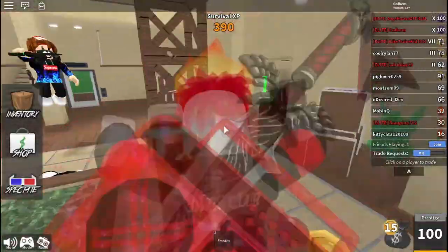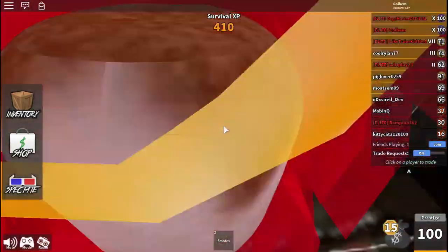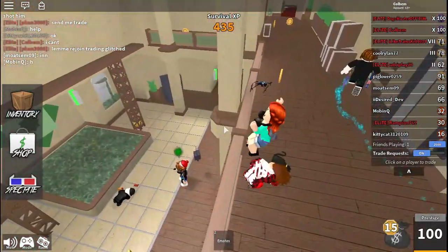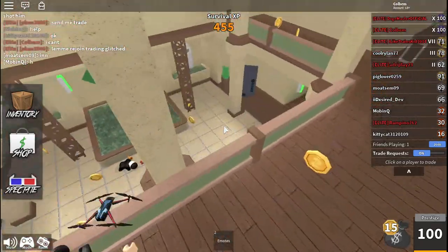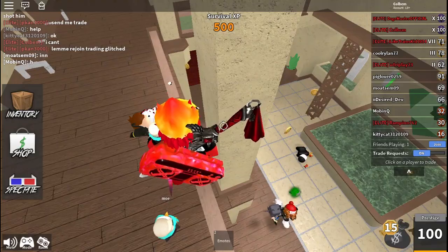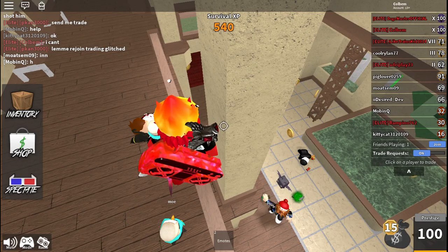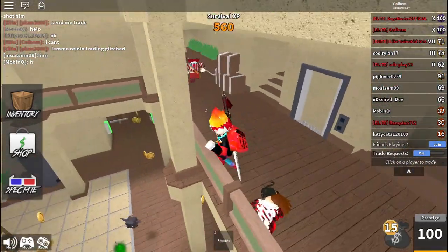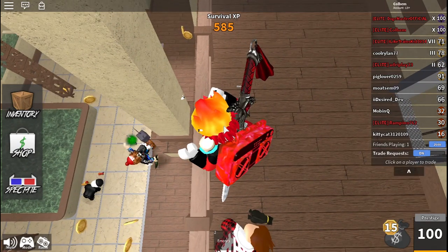The murderer won the duel — that's not good. Now I'm in danger. The murderer is standing right under the gun. I need to make a swift maneuver. He's showing aggression then putting his knife away, trying to lure me. A bacon player jumped off the edge and died — that definitely didn't work for him.